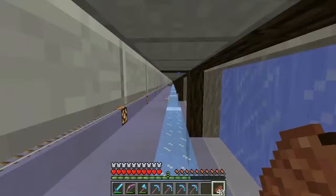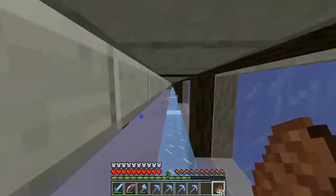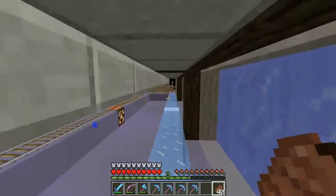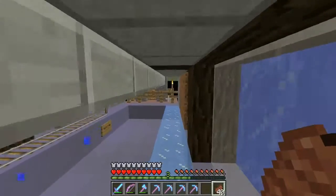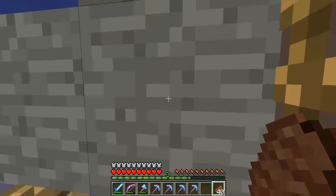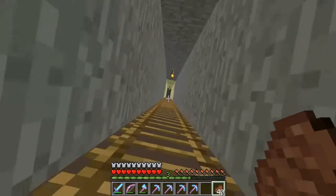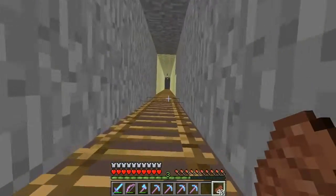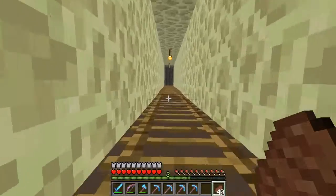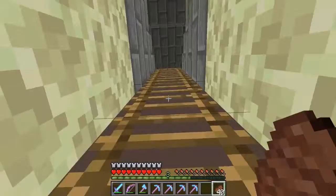It makes sense to make a slime farm now if 1.8 is coming out. There's one at spawn which I'm going to update so it works in 1.8, because old slime farms won't work if you kill them by water — slimes can now swim up so you can't drown them. What you can do is use iron golems or cactus. I have a lot of cactus, but I'm going for iron golems because it's just so much more fun watching them get beaten to death.